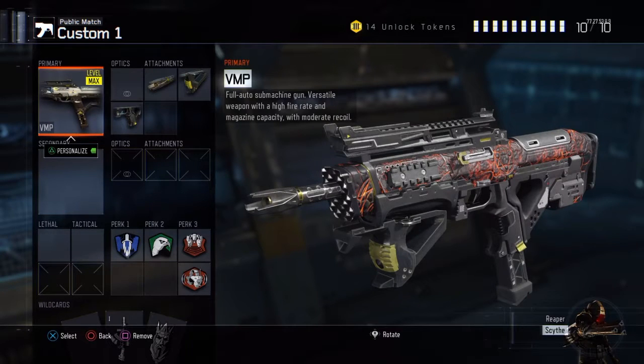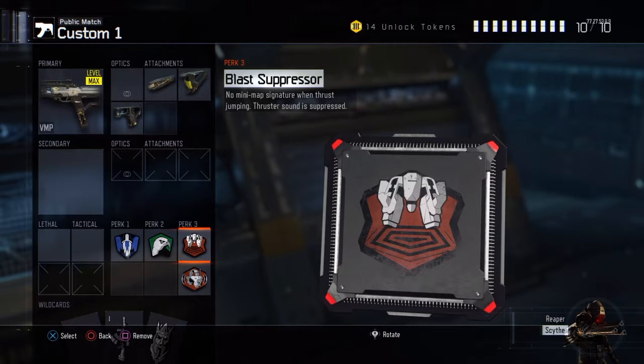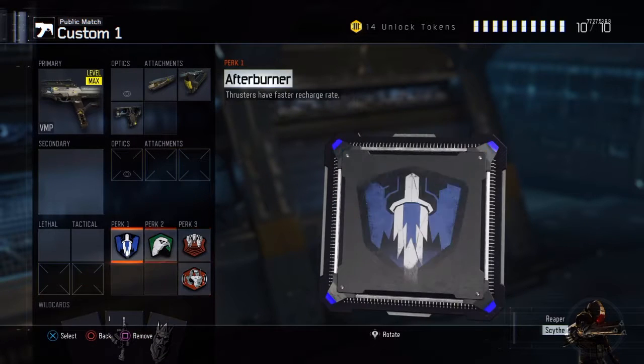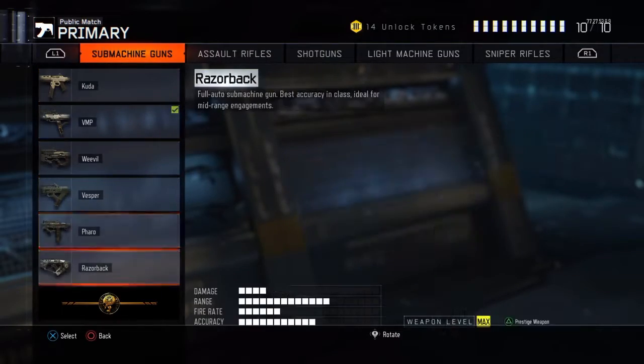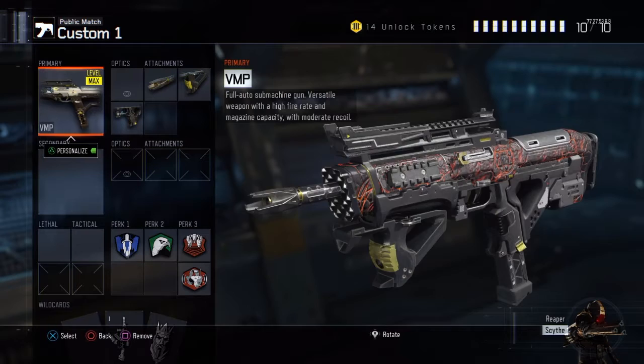So there's your VMP class. Let's go over it again — we got the VMP with long barrel, grip, and quick draw. Perks are After Burner, Tracker, Blast Suppressor, and Awareness. Primary Gunfighter One and Perk Three Greed. If you guys enjoyed this video leave a like, and more videos will be coming out covering every gun in the game — we still got the Kuda, Weevil, Vesper, Pharaoh, and all these guns to do. We'll see you in the next one.